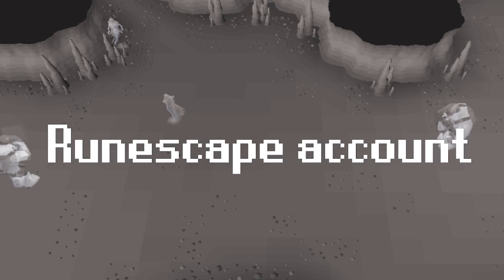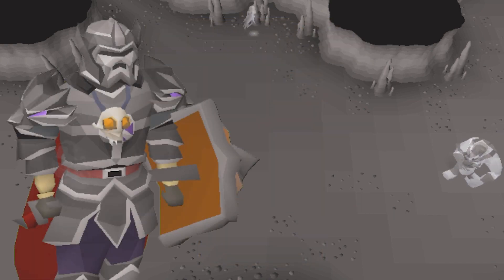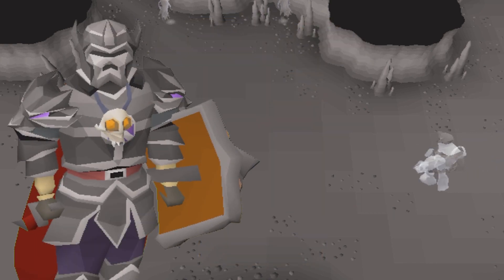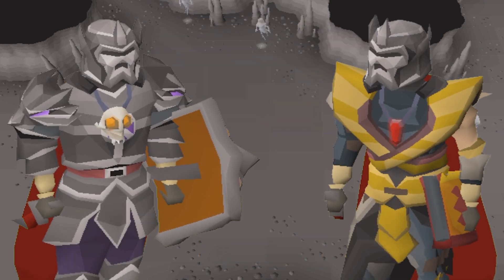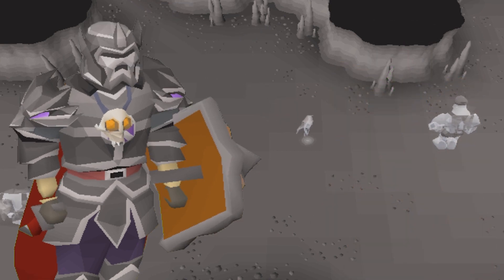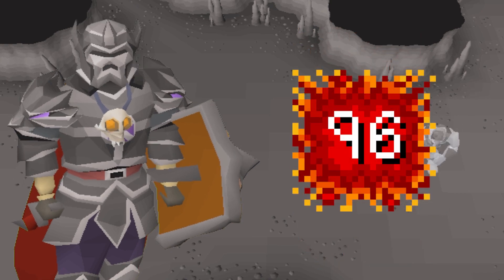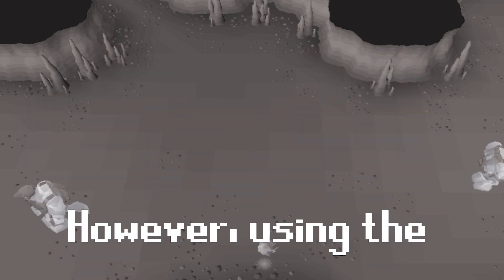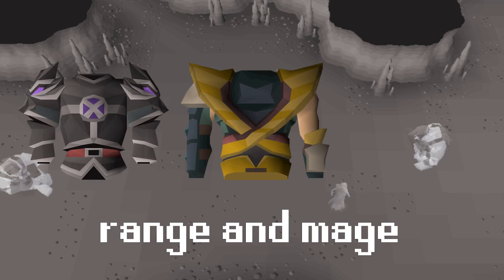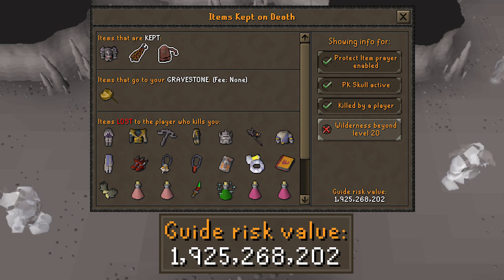This is my dream RuneScape account: 60 attack, 80 defense at just 105 combat. This account is perfect as I can wear full Torva and Missouri while using one of the cheapest but high-hitting weapons in the game, the DDS. In full Torva, I can max an insane 48-48 DDS, which in total is 96 damage. However, using the best-in-slot melee, range, and mage armors does come at an extraordinary risk, which in total is 1.9 bill.